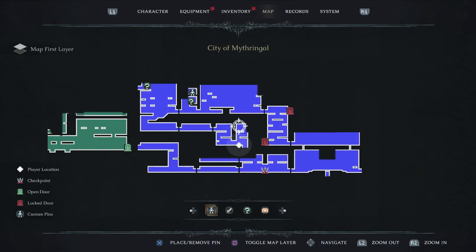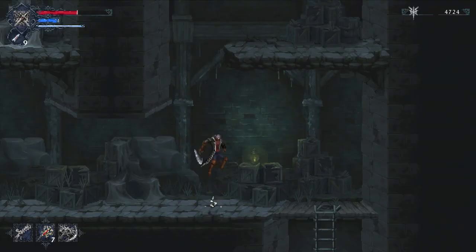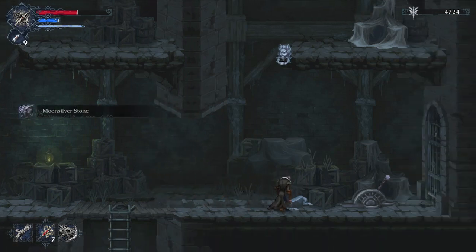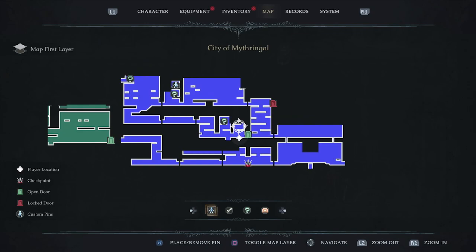There's another item we can't reach just yet. But we have this passage here — you can get Moon Silver Stone, which is an upgrade material. Yes, you will actually be upgrading weapons in this game, which is really cool.